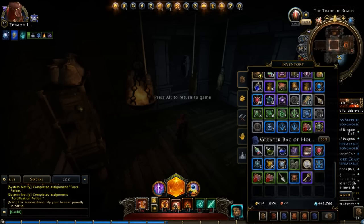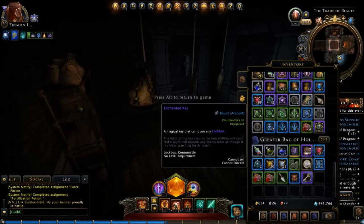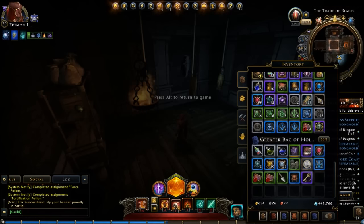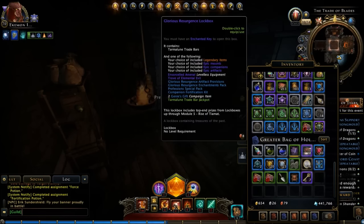Hey, what's up, guys? Ready for Lockbox Wednesday. Time's not working properly here. All right, let's get to it. I have seven keys separated out here, and I have Glorious Resurgence Lockbox. More of these. Just finished up the other group, and they've been dropping like crazy all over the place since last week, so we'll open some more.